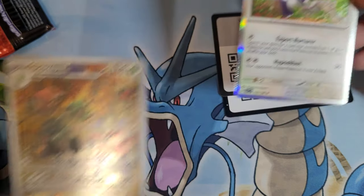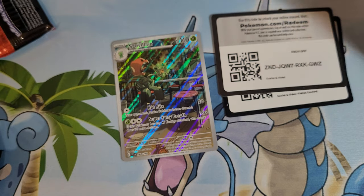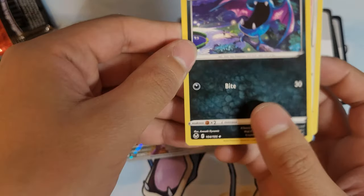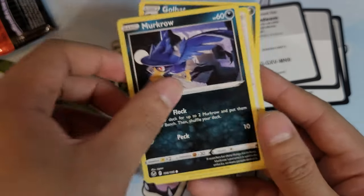That is absolutely gorgeous. Alright, next pack — you know what this means, right? It's our present too. Regidrago! I'm really happy about that Scovillain. This is Golbat, Swablu, Murkrow.